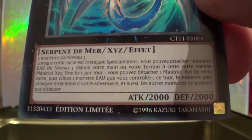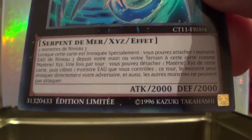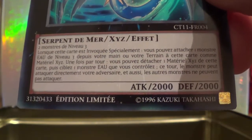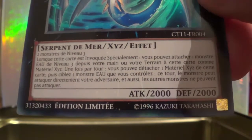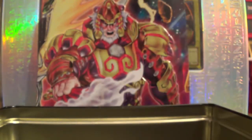Numéro 47, Rugain Cauchemar. Il faut deux monstres de niveau 3. Vous pouvez attacher un monstre de niveau 3 de votre main ou votre terrain. Les autres ne peuvent pas attaquer directement. 2000, 2000. Franchement, c'est pas mal. Elle est très belle. Donc on a nos 3 cartes promo.